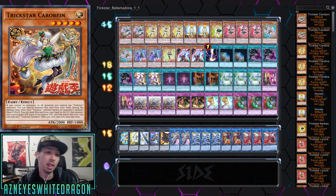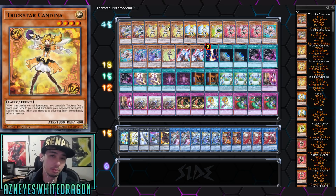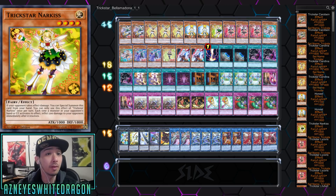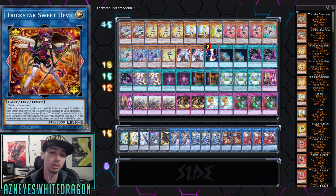So you can go into Rank 5, maybe Volcasaurus — who remembers that card? Still a viable burn card in this deck. We're playing two copies of Carobin. We've got three copies of Kadena — the bread and butter staple of the archetype. Double copies of Honest. And one copy of Narciss: if your opponent takes effect damage except during the damage step, you can just special summon it from your hand. Each time your opponent activates a monster effect in their hand or graveyard, you can burn them for an additional 200.